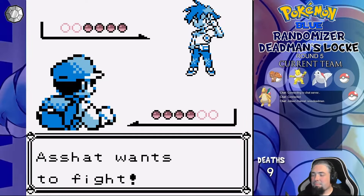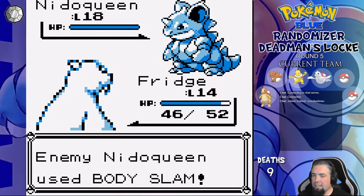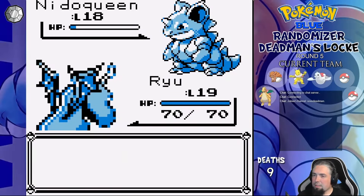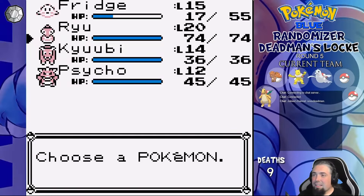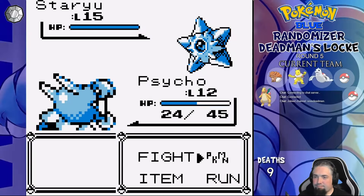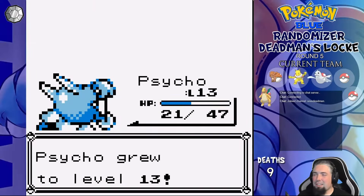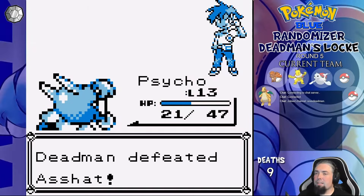We fight our rival next at Cerulean, and he leads with Nidoqueen while I lead with Fridge. Body Slam takes a good chunk of our health, Aurora Beam does the same to him. We do the same exchange a second time and I switch to Ryu to kill with Wrap. His Zubat is next and I go to Saiko for super effective Confusion, which two-shots. Starmie is next — I hypnotize it and spam Confusion as it sleeps until it faints. His last mon is Kakuna, who obviously is a free kill, so onwards through Nugget Bridge.